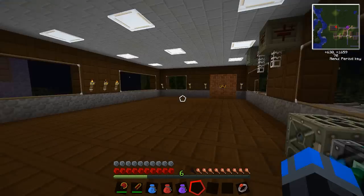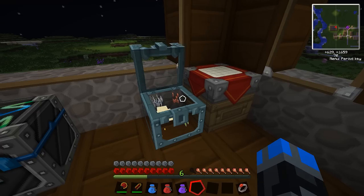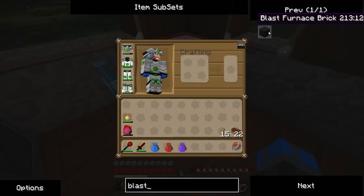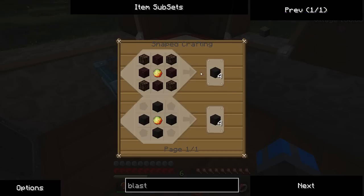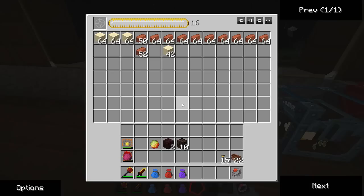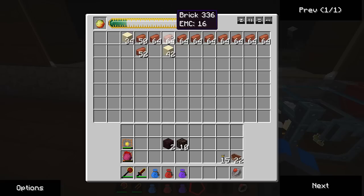The other thing we want to make is a blast furnace to convert iron into steel. To make a blast furnace brick, we need soul sand, nether brick, and magma cream. I found some magma cream, two nether bricks, and some soul sand. Magma cream is kind of expensive EMC-wise. Let's give ourselves a couple of magma creams - let's make maybe ten of these.